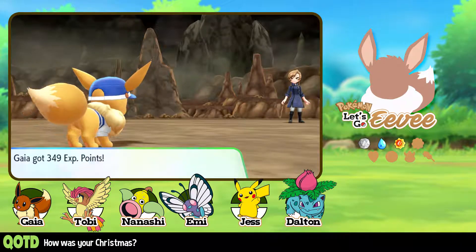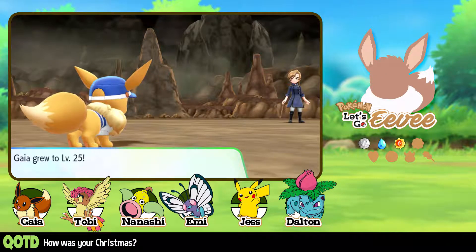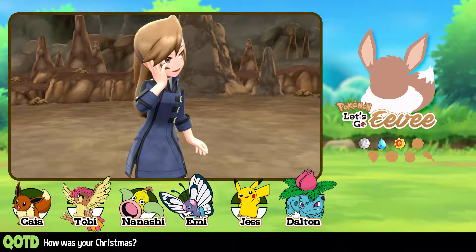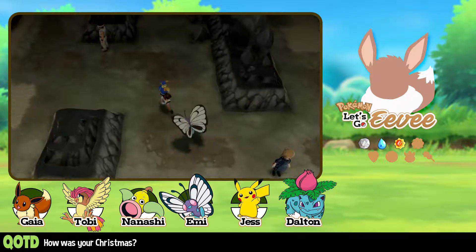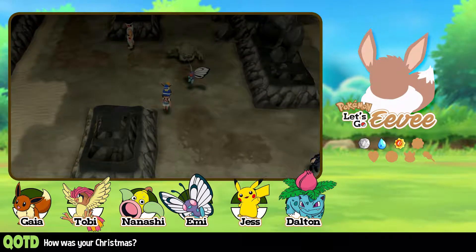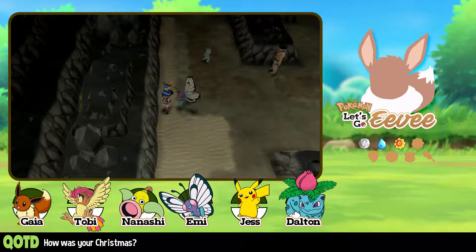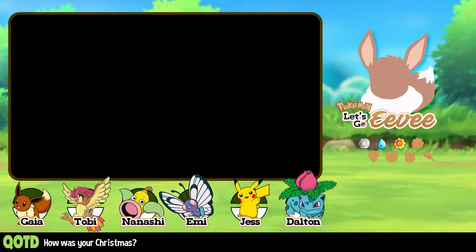So now I have no team members left. If I run into an unavoidable battle, it's all up to Eevee. Honestly, I'm worried. I got five Ultra Balls — that's one thing I like about these Ace Trainers, they give away Ultra Balls. I have to make sure I don't run into an unavoidable battle. I need to get out of Rock Tunnel — that's my plan. Get out of Rock Tunnel and heal.